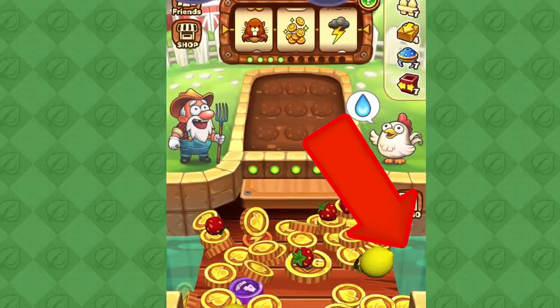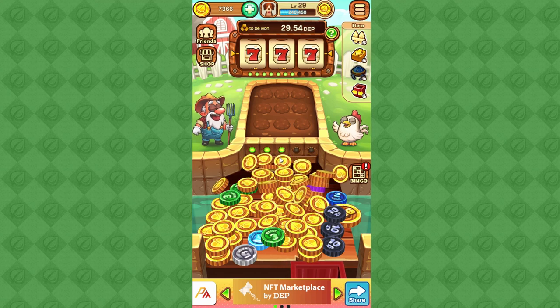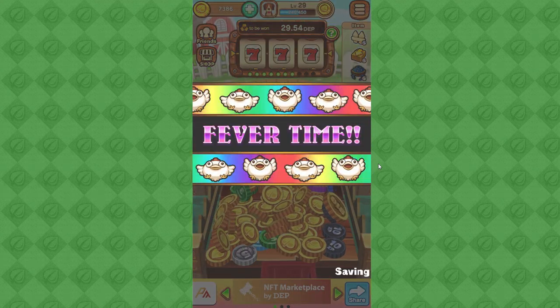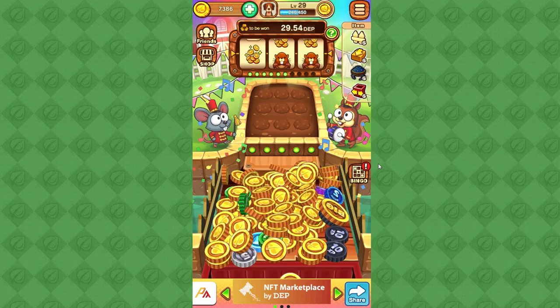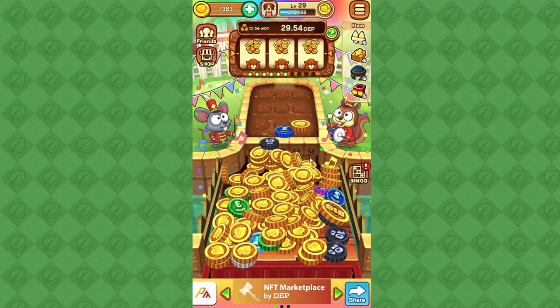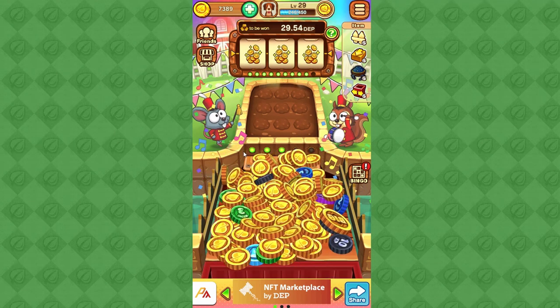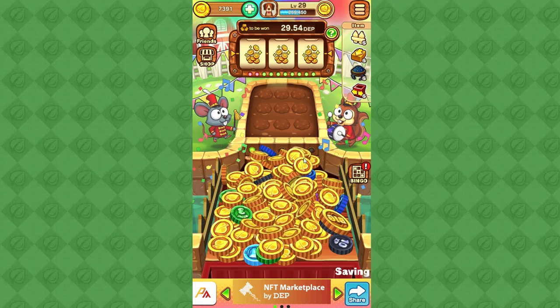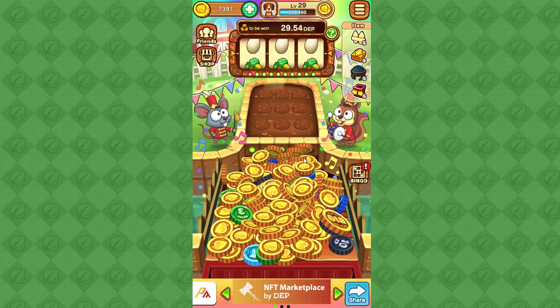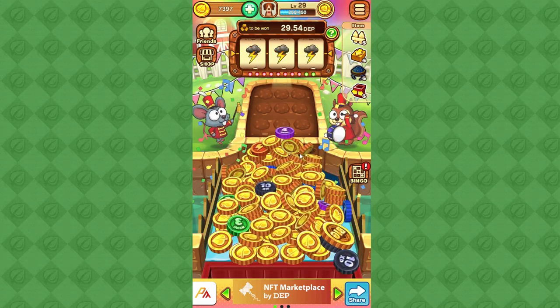If you get a triple seven, you will get a fever time. The coin bucket will expand, covering the whole area. A fence will appear, preventing things from falling into the water, and the animals will advance. This will most likely help you fill the slot machine counter and you can get more bonuses from this as well.